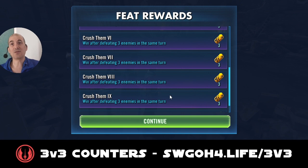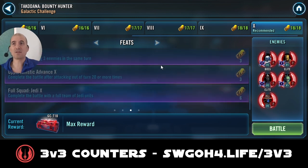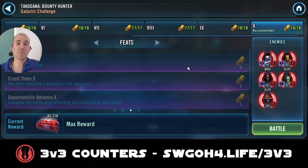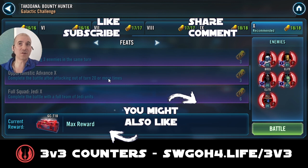We crushed them and completed the feat of defeating three enemies in the same turn. That's how I completed this challenge getting max rewards. For the Jedi battle I had to have a couple of goes — in the first attempt I took them out too quickly and didn't get 20 attacks out of turn. So I switched to calling Kenobi to assist instead of Yoda to reduce damage output, which gave me enough time to get four or five mass assists. There does seem to be a bug with the Deathmark in the second battle. Thanks for watching — have fun, enjoy life, and may the RNG be with you.